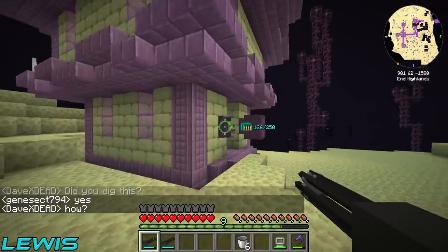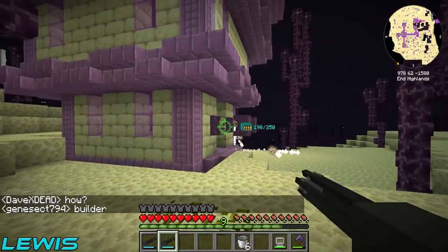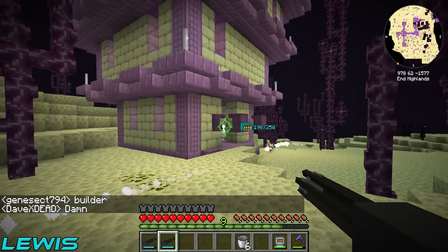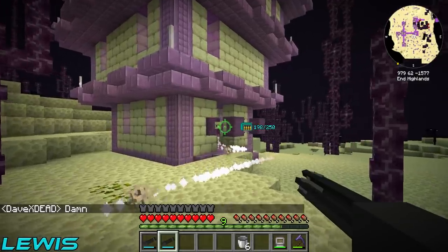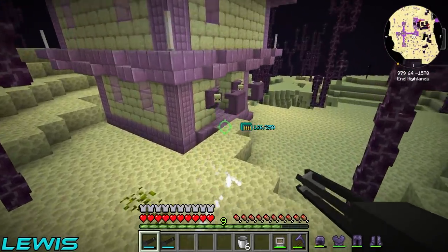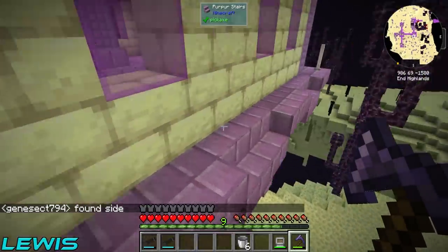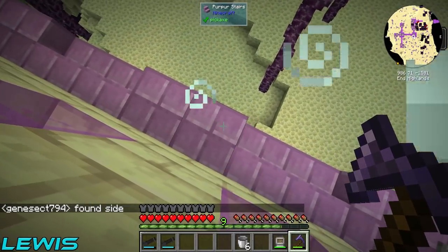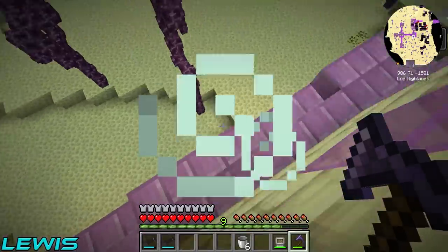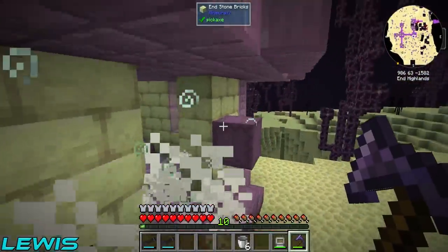Some shulker shells in sight — aim, aim! Can this hurry up and aim? Fire! Miles, we have some issues — it's not doing it. Maybe you've got the wrong one equipped. I don't think you can use it in the End. That would make sense though, so people can't just drill the ender dragon with miniguns.